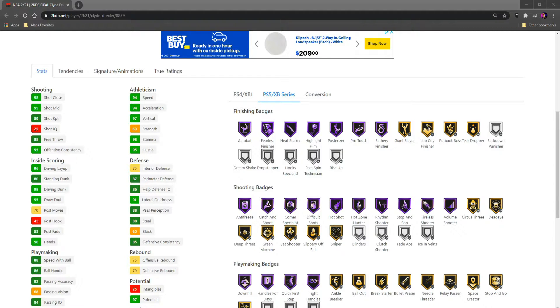Primary defense is 87 with a 91 lateral quickness. Those are the things that concern me a little bit — where it does not make him elite. 89 three-pointer, also not elite, but especially on next-gen more than enough. 98 driving dunk, so he's gonna be slashing out there, and his jumper on the diamond was pretty decent.